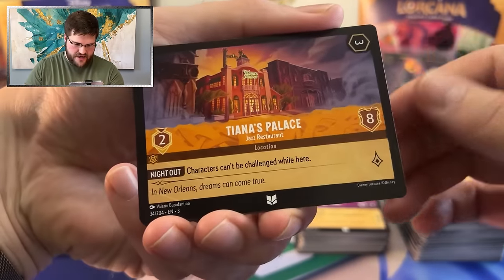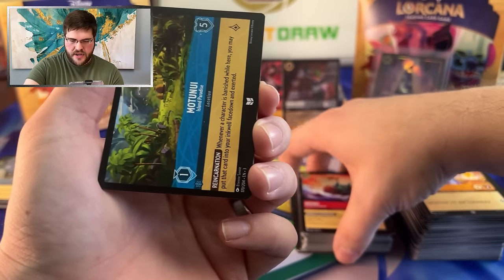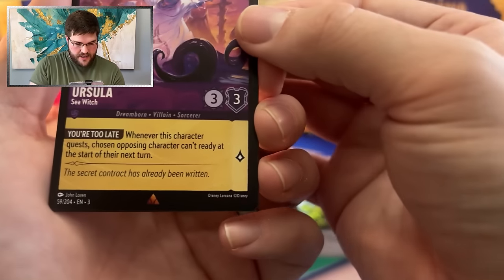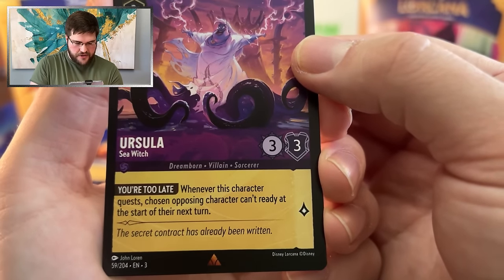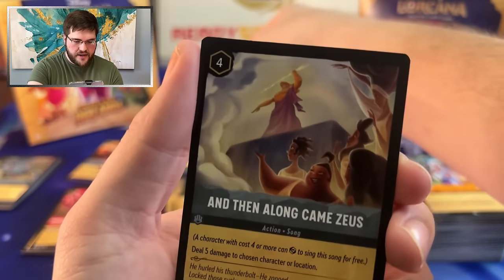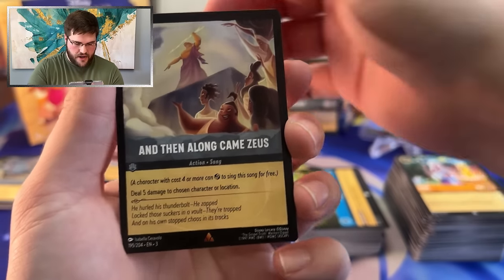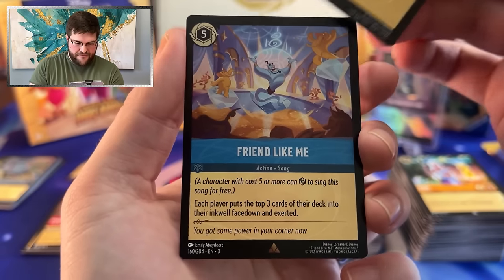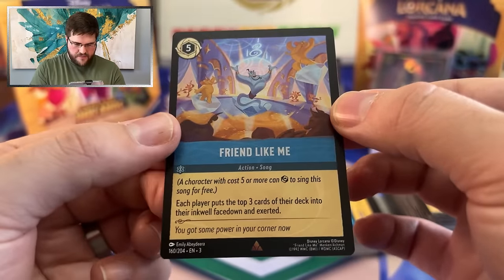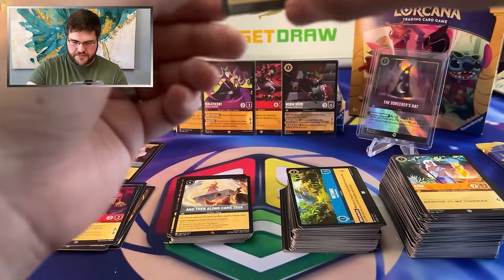Tiana's Palace — stopping those challenges from characters there. Mata Nui, pretty cool ramp. And we have a rare Ursula Sea Witch. I like it — whenever this character quests, chosen opposing character can't ready at the start of their turn. Pretty legit, rewarding questing. And Along Came Zeus — a card I definitely wanted for that gauntlet deck. And Friend Like Me — with the Legendary Grandma Tala, I can see this being worth it even if you give your opponent three ink. Getting three lore for it — pretty sweet.